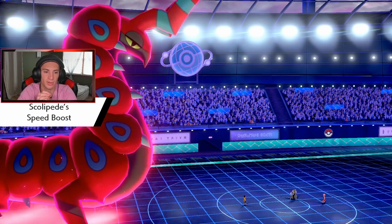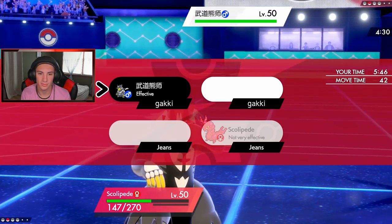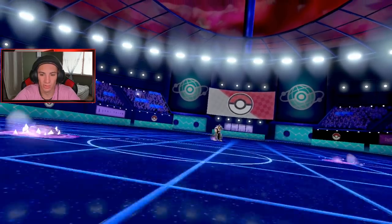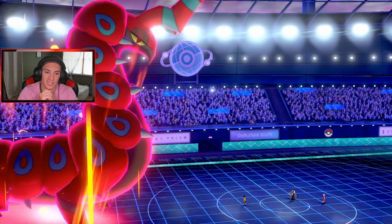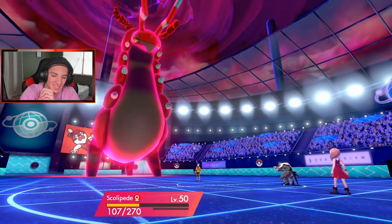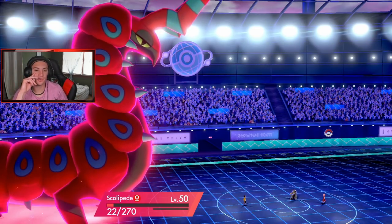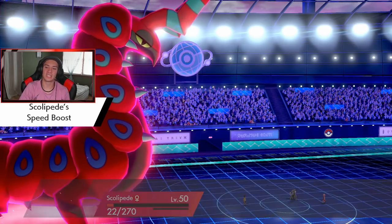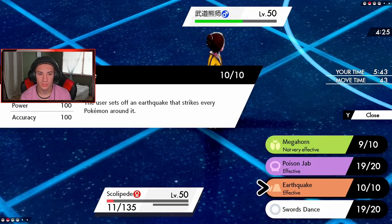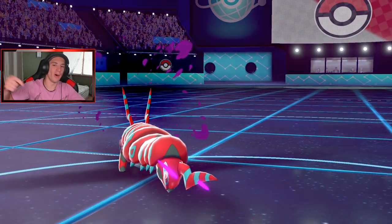Does Urshifu have any first turn priority moves? Surging Strikes comes out. I don't think he has priority. Going to go for Poison Jab — gotta get the KO. Don't you dare have Aqua Jet. He does not! Come on, do some dirty damage! Plus one from Speed Boost. Wait — I'm so dumb. I thought it was a special attacker but he's physical attacking, so the plus one special attack did nothing. But still, Poison Jab was our best bet regardless.